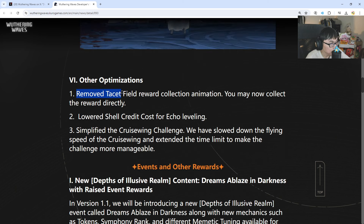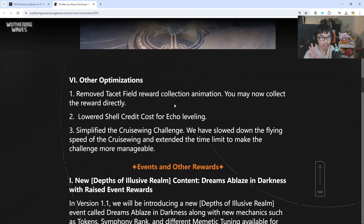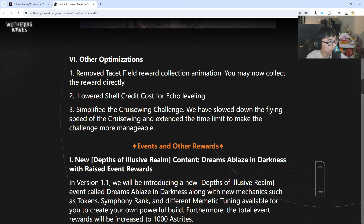Other optimizations: they've removed the tacit fill reward collection animation — I hated that animation, it locks you for a few seconds after finishing. They've also simplified the cruise wing challenge — slowed down the flying speed and extended the time limit to make it more manageable. That's the one where you become the dragonfly and fly around the map.